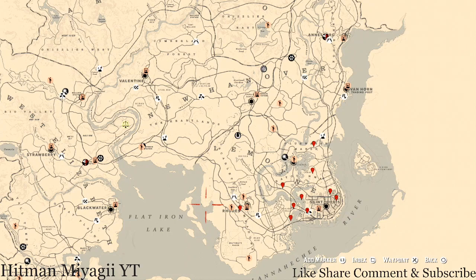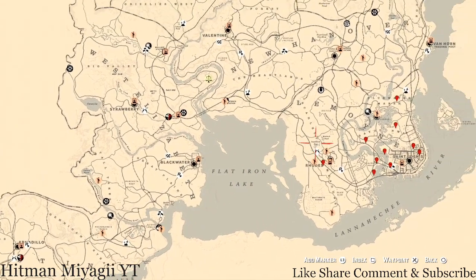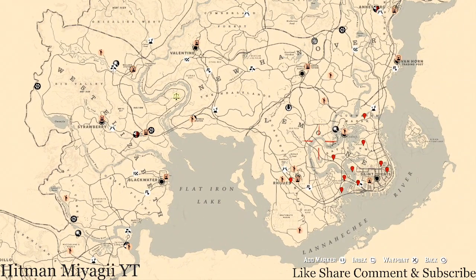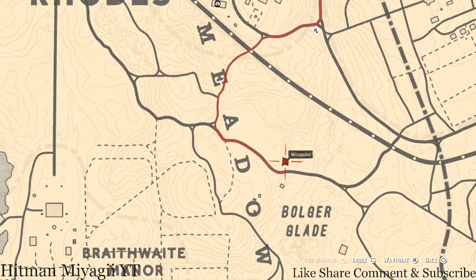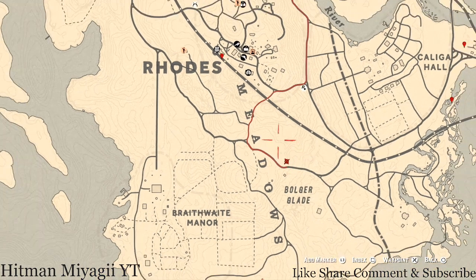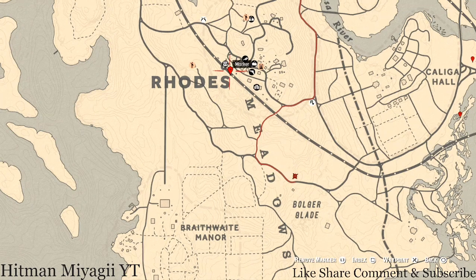I'm gonna tell you guys the cycles and all the other stuff. Madame Nazar today — I didn't get to her location, I can't even remember where she is. Oh, she's down here at this location. I didn't get a chance to get to her, but Madame Nazar is right here. To get to her I usually just run directly in this direction, mark the marker on the map, and run over. If you know roughly where she is, just wing it like I do.